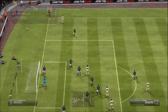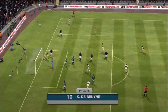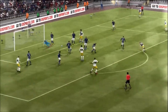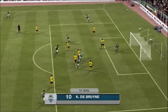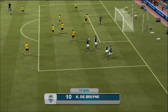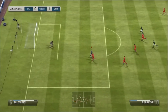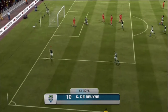De Bruyne's 5-star weak foot is shown here — he's got 82 finishing which is not bad. Look at this shot, it just bounces off the defender and goes in the back of the net. One thing I loved about this team is you could just hit the ball any way and it would always find its way in. His high attacking work rate means he pushes up more and doesn't track back as much. Another weak foot shot — very clinical. He's also got 83-86 curve so he'll curve the ball nicely on a finesse shot, and you can see him outrunning defenders to slot one past the keeper.